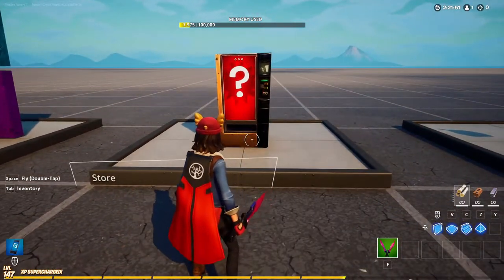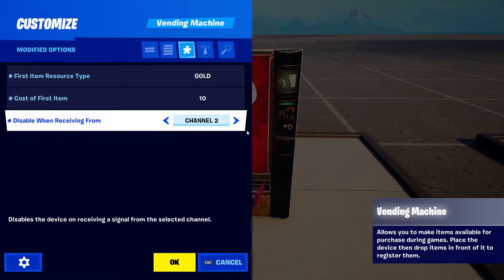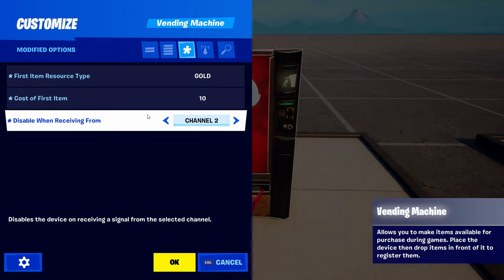Next up we have the store at the start of the game where players can buy weapons before the round. Most of these mechanics are really easy to do. For the vending machine, change the first item resource type to gold, set the cost of the first item to whatever price you want, and disable when receiving from channel two.